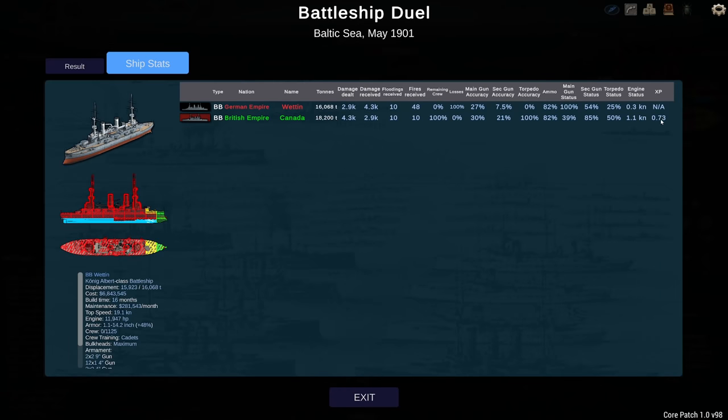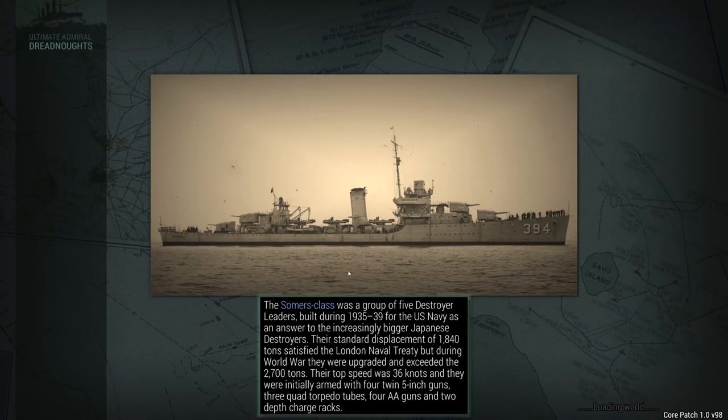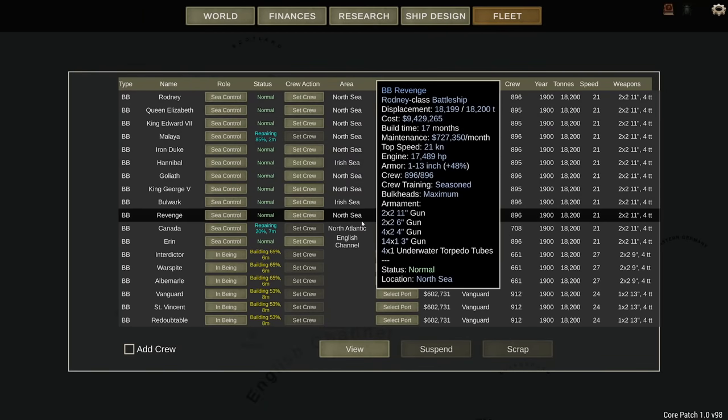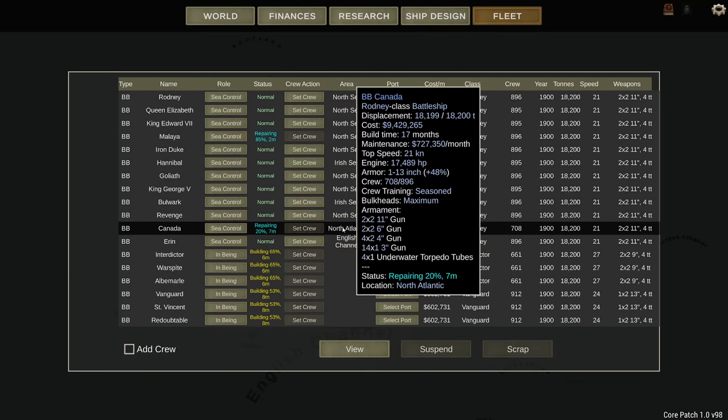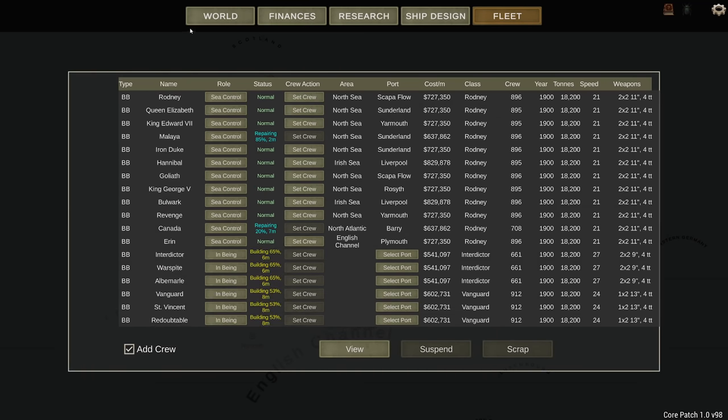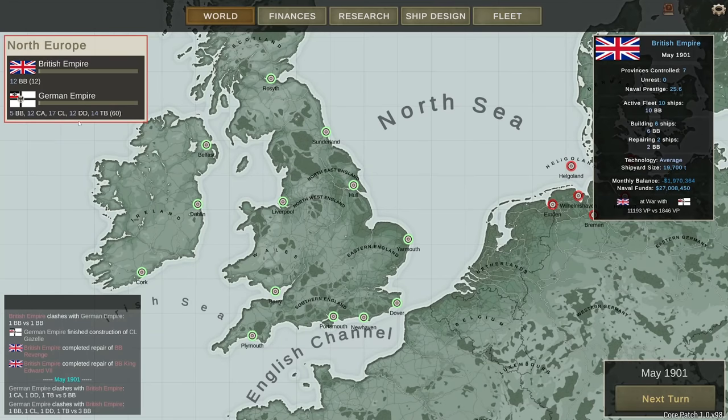The Canada gained 0.73 XP — I'm still not exactly sure what that means, whether you need 10 or 100 XP to gain a level. The Canada is going to take a little bit of time to repair — seven months. I don't like that this needs to be ticked every single time; this needs to be saved in the save file. Anyway, we have sunk another one of the German battleships, so the strategy can continue.